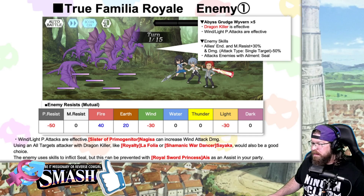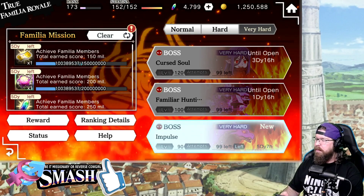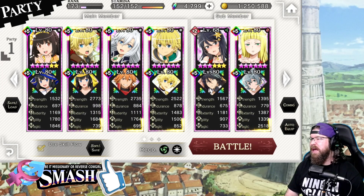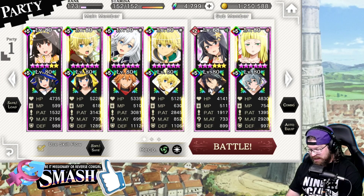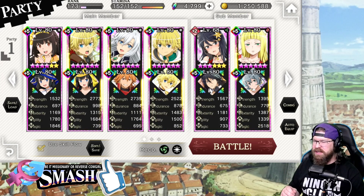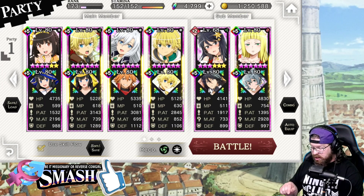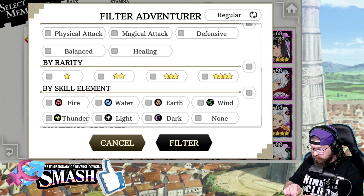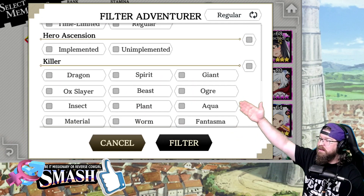Let's go ahead and pull up my party. We're in Familia Royale, boss number one — boss number two goes live in a couple of days. This is the team I'm actually going to be using. The two Finns are both Dragon Killers, and the easiest way to determine who to use for this team — now that we have the filter — is you can filter physical, four star, wind and light, and then choose Dragon Killers.